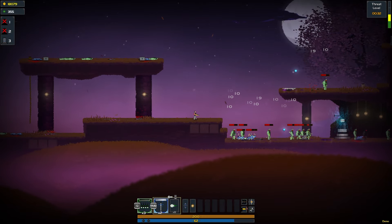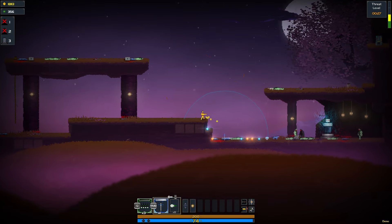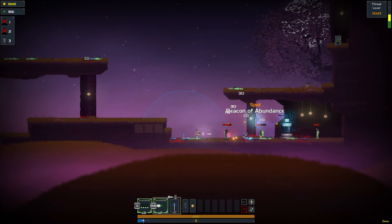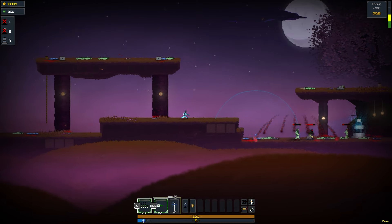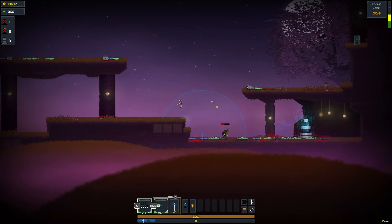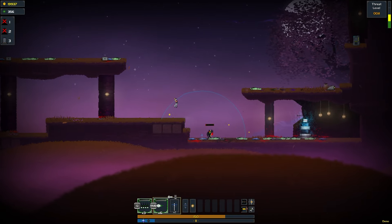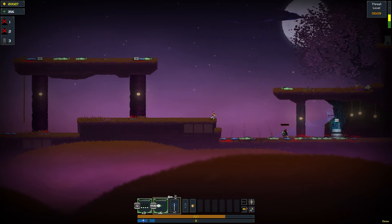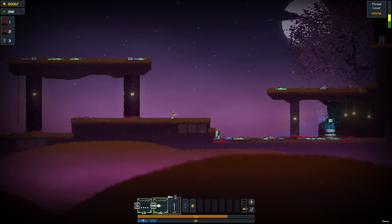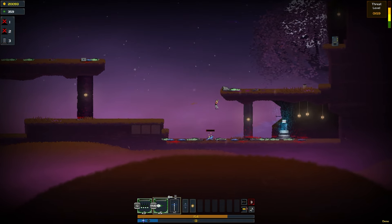Hit him with the missiles. Let's see what this does — that's our other spell right there. There's a really tough enemy. Let's not let him get too close. I got hit hard there. More enemies, watch out. Let's hit him with the drop attack. There we go.